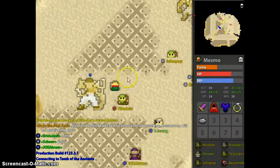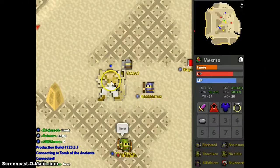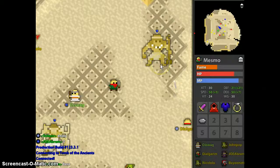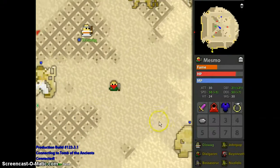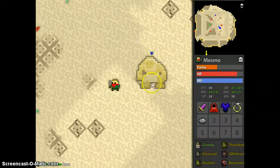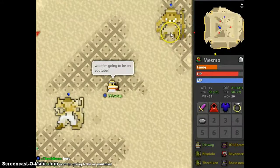You start off in the boss room where there's three bosses: Ness, Jeb, and Bess. Jeb is a tank, Ness is like an archer-type thing, and Bess is a healer.